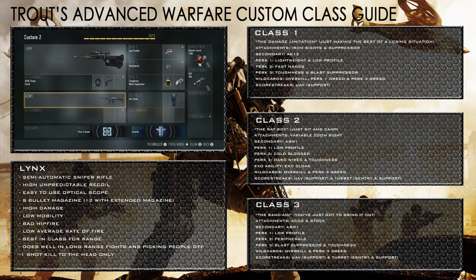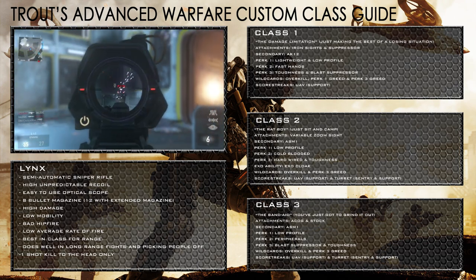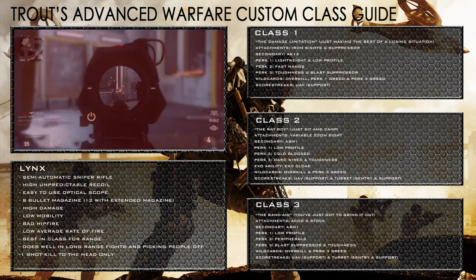Unfortunately with the way the game is played, that's only really going to work on one map, and that is Instinct. So I have another class that might give you a little bit more of an aggressive approach — the ability to move around the map and help you rank up the iron sights a lot quicker. It's called the Band Aid — you know it's going to hurt but you've got to rip that band aid off. The attachments are the ACOG and the stock for better aggressive play, giving that little bit of range and helping with stability.